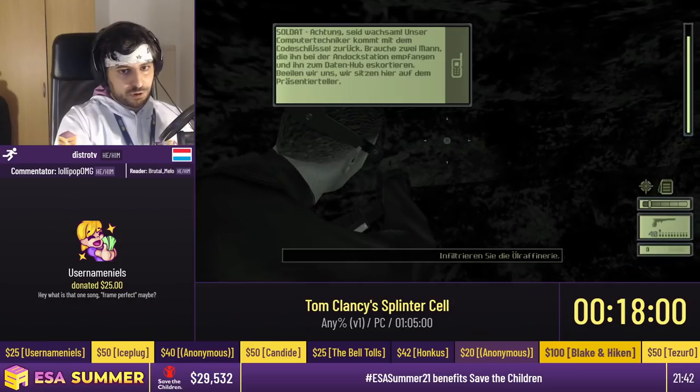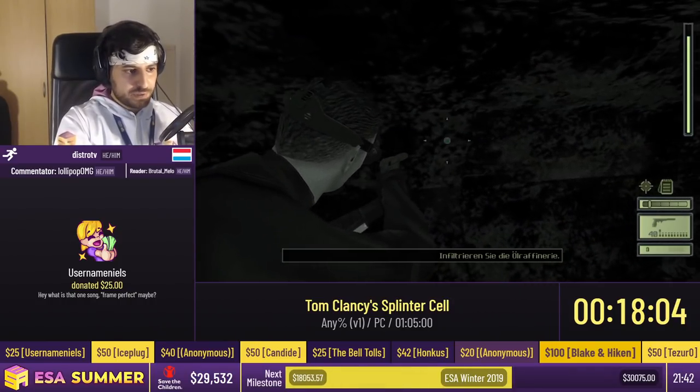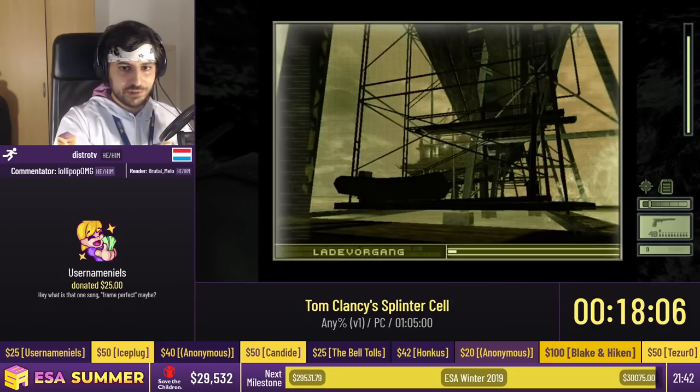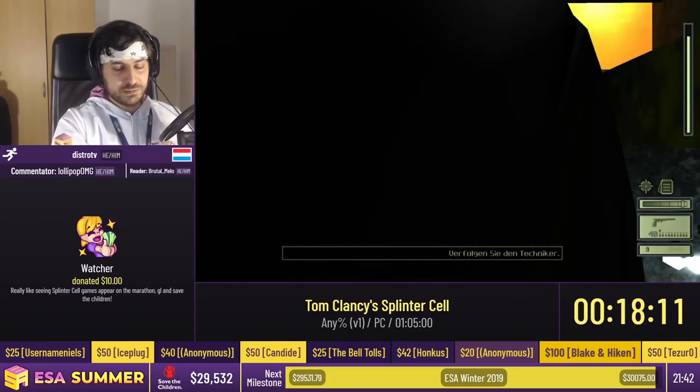As I mentioned before in the second level, when you're in a crawlspace like that, if you walk forward you crouch very slowly. But if you pull out the gun and walk diagonally, you're just faster. For this next section there's a lot to explain, so I'll hand over the commentary to Lollipop.